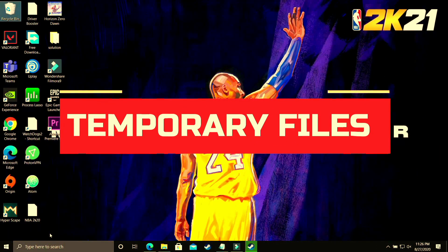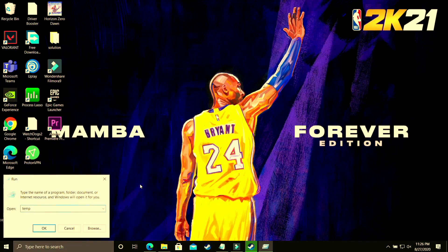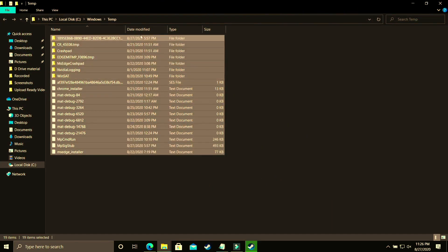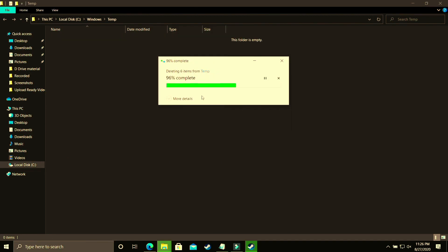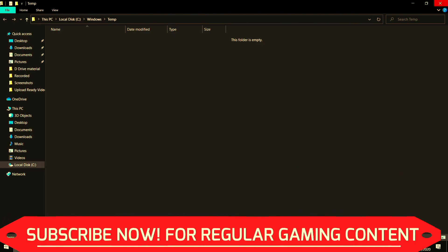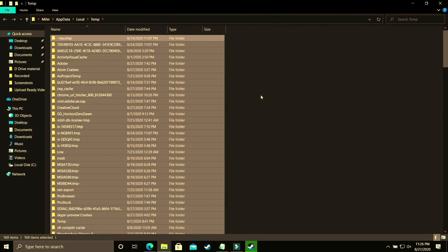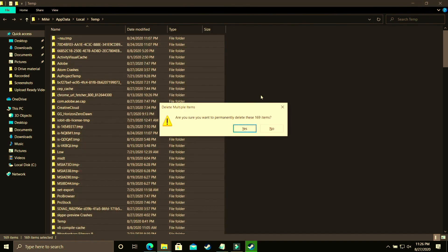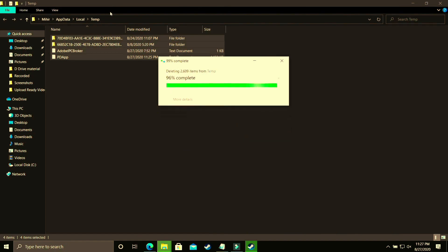This step will provide a temporary boost to your PC's performance, as we'll be deleting all temporary files. Open the Run app and search for temp, which stands for temporary files, then click OK. Delete all the files there permanently — if you haven't done this in a long time, you may have a lot of files. Some files may not be deletable because they're used by background processes, so just skip those. Next, open Run again and type %temp% and click OK. You'll see more temporary junk files — delete all of these too, skipping any that cannot be deleted.